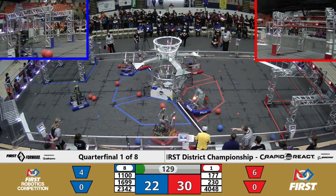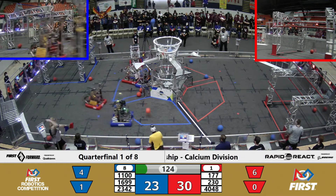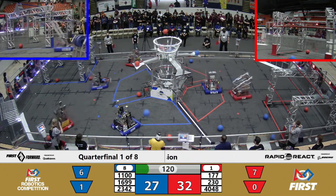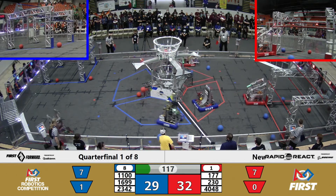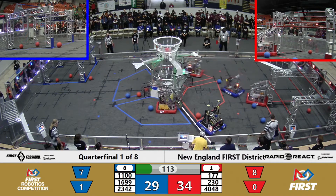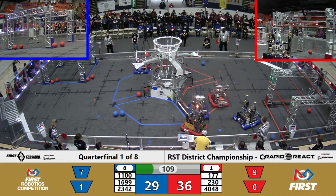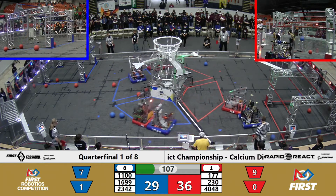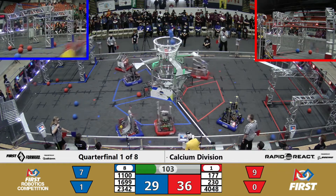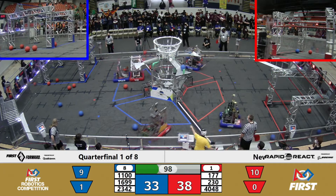The number one alliance leads by eight points. Teams will continue to shoot into the upper and lower hubs for most of the match. You will also see teams start to play defense, which is very interesting. Keep in mind that teams are sometimes running their robots from the other side of the field. If you look at the tape on the field, you can tell which side is red and which side is blue. So when you see a red robot on the blue side of the field, understand that their operators might be just a little bit hindered by the sight line.